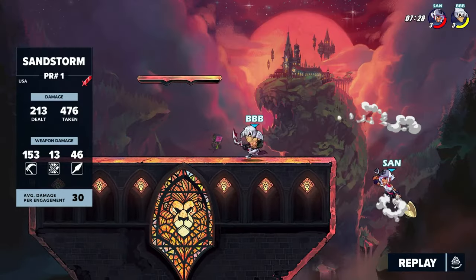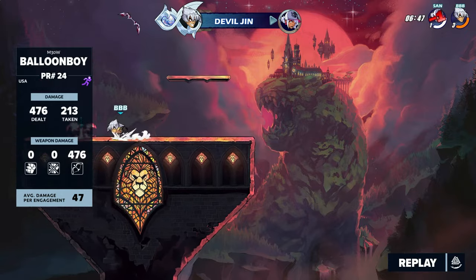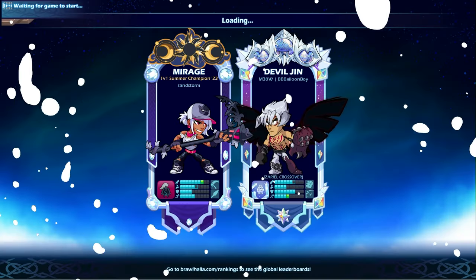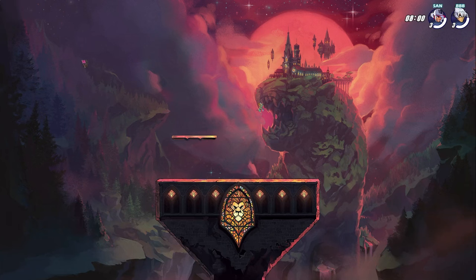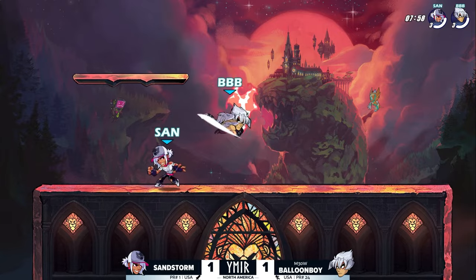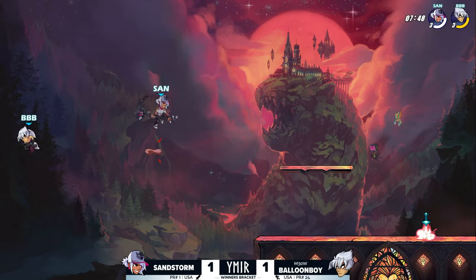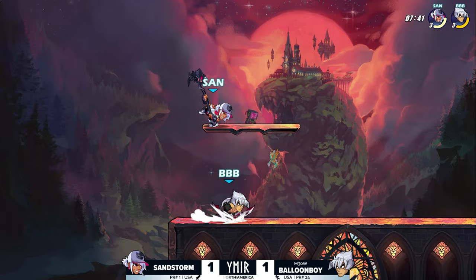Those sairs off the stage — the down airs, the sairs — edgeguarding galore from Balloon Boy against Sandstorm! Look — that's the scythe in his hand, that's Sandstorm's weapon, and Balloon Boy did 476 damage on the bow. He is out-edgeguarding Sandstorm with his own weapon right there. I don't think I've ever seen zero damage on the primary weapon — that's wild. If I'm Sandstorm, I've gotta keep Balloon Boy off the bow. You pointed out Sandstorm had his weapon at the edge and Balloon Boy still owned him.